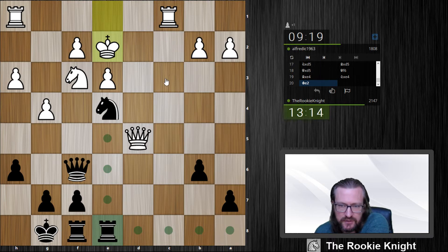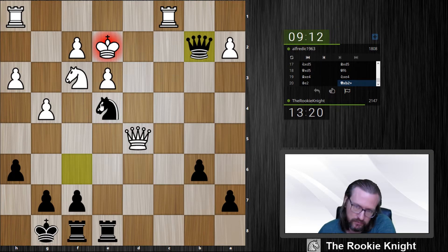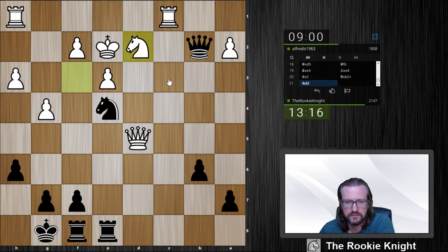On the other hand, I have this fork I talked about all the time — knight c3! Three or four moves ago I said maybe there is a fork on c3 later on, and here we go. Yeah, I'm winning. I need to play Ng2, and now I have Ng3 to have something better — maybe take on f2. If he takes, then rook d8, and I'm taking on d2 later on.